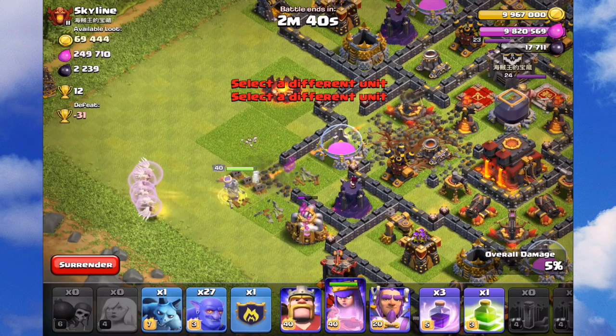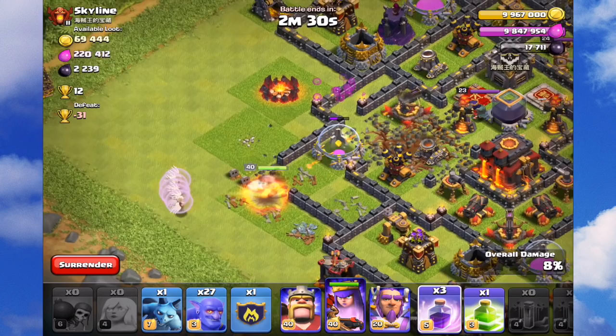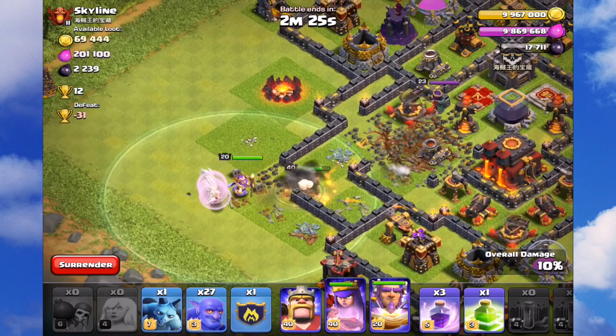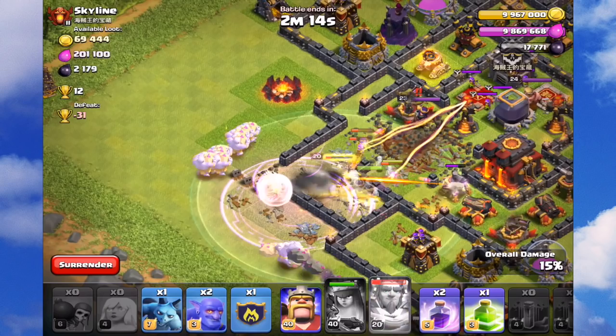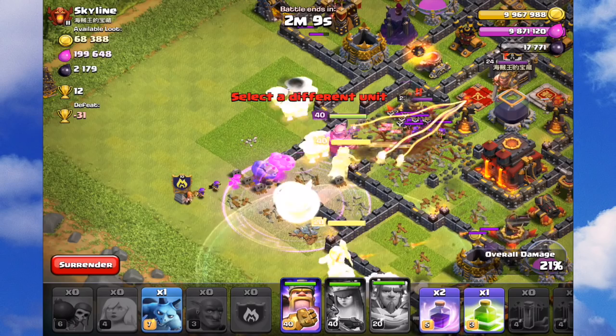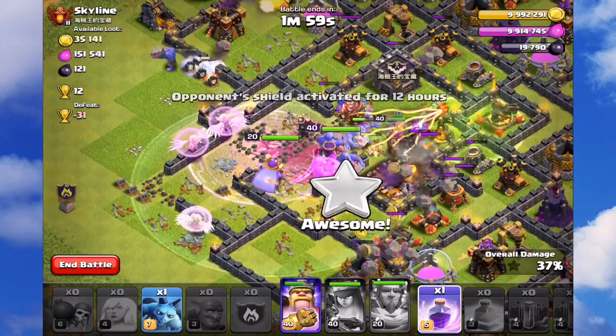There are many variants on the bowler attack. Some people use two bowlers in two different positions with healers behind, then use a super queen. Some people use a poison spell against clan castle troops. But I am using 27 bowlers, five healers, three wall breakers, and one minion — just to fill up and get that last point or two if you can.